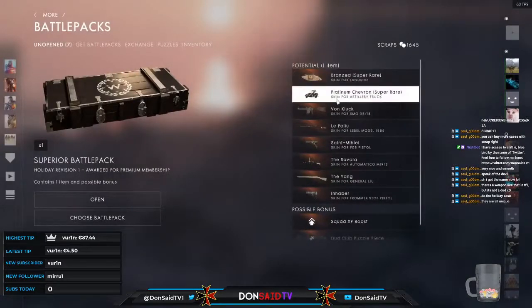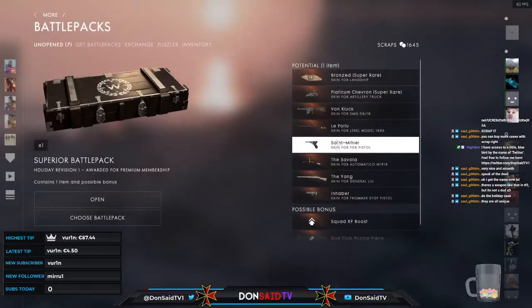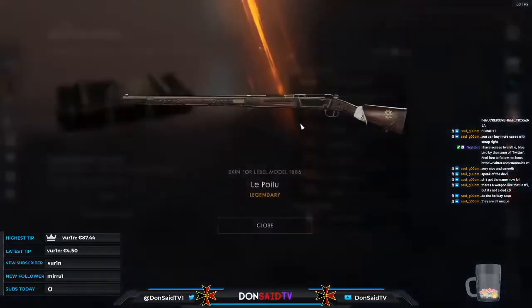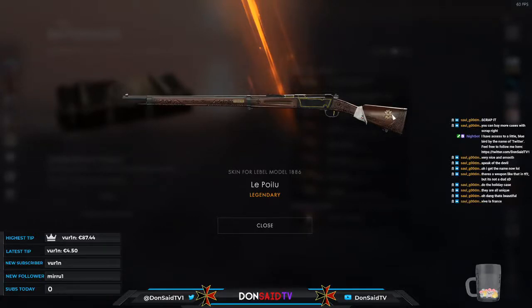Land ship again — platinum chevron, a style used on ships during World War Two. And a skin for the Lebel — really nice! A little inscription: Liberté, Égalité, Fraternité — the three main staples of France — plus a nice medallion and a white scarf. Also a little fleur-de-lis right next to the foregrip. A lot of very nice, intricate touches.